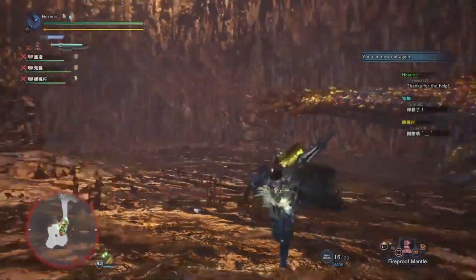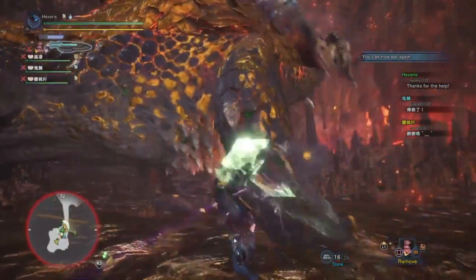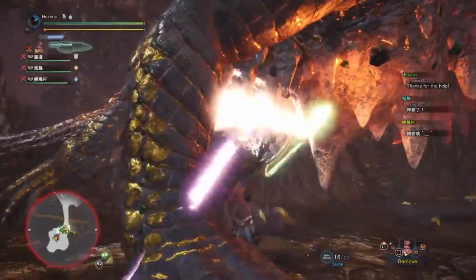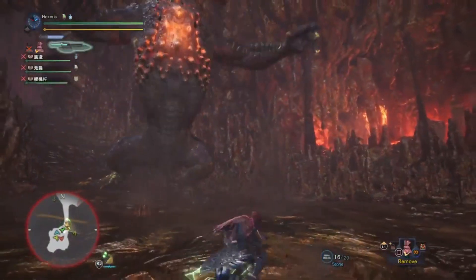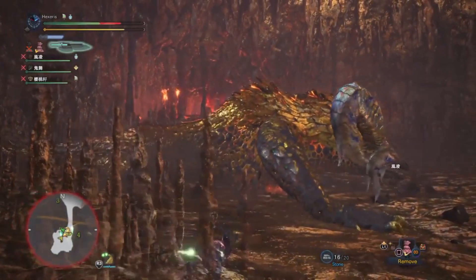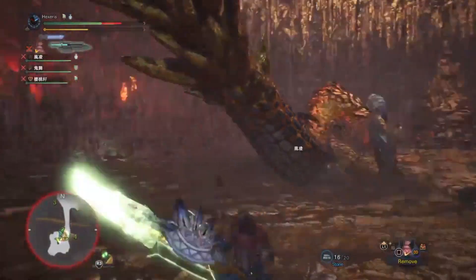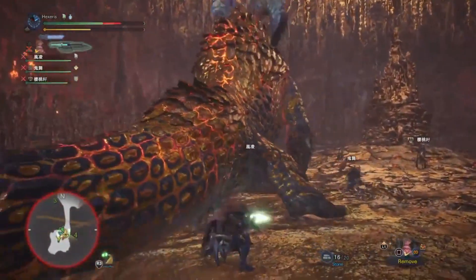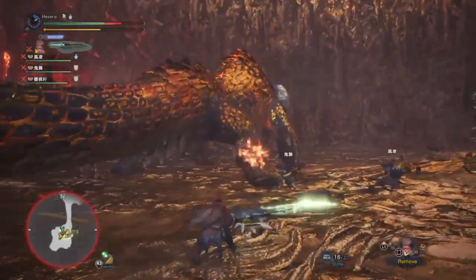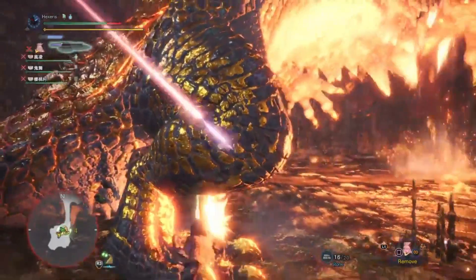I accidentally already wasted my Rock Steady mantle, so we're going to start right with the fireproof. Build that gauge up. I really wanted to latch onto the tail there — and that should have latched on.